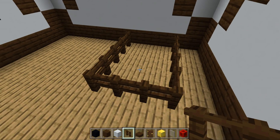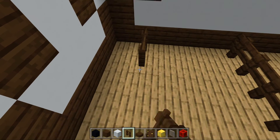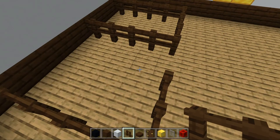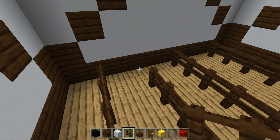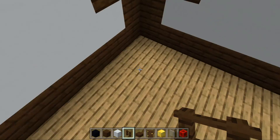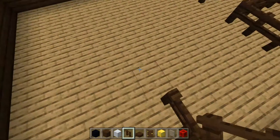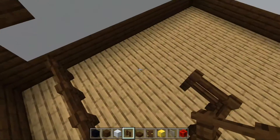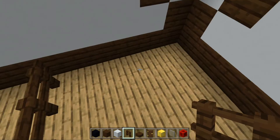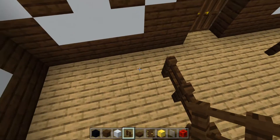Now you have to spawn your first animals, but before that you need to put the rest of the fences. Once you finish that you can spawn them, but first we're going to complete this structure. When we complete it we're going to spawn them and start the business of your farm.